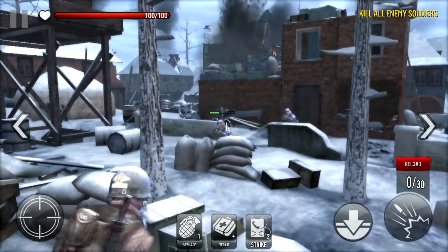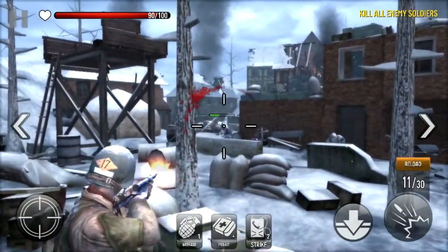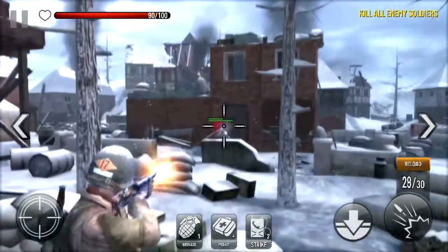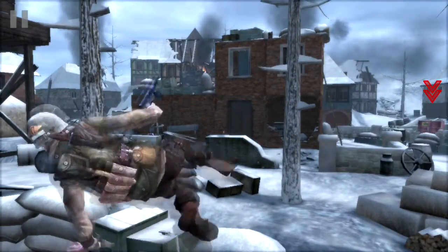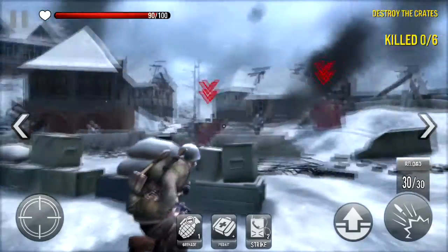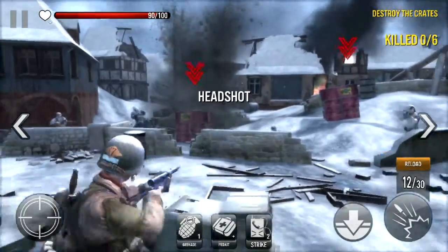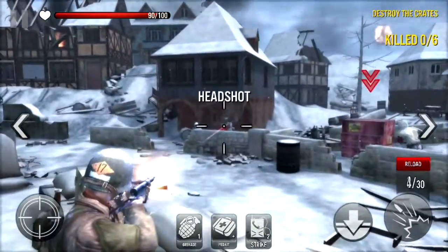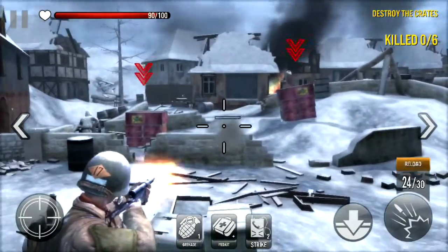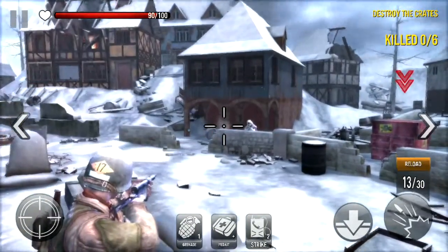It's a first-person shooter — well, third-person technically, but it's kind of set up like first-person. I saw a lot of other shooter games that pretty much look the same as this, and it's free-to-play, so I wouldn't expect console or PC graphics. I feel like in this game it's more beneficial just to go for headshots on people — you get more money than a limb shot, so mostly I just go for headshots.